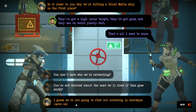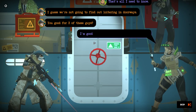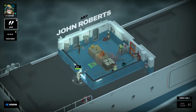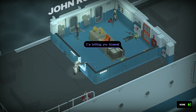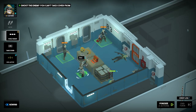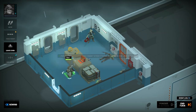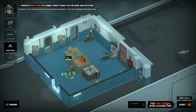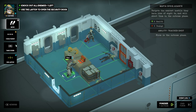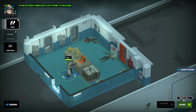Got high power targets. You're not worried about the heat? Guess we're not going to find out loitering in the doorways. I'm good for four but I'll let you feel useful. So we can move to the laptop, shoot the enemy, knock this guy out, then proceed to take cover. End turn.